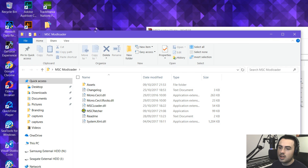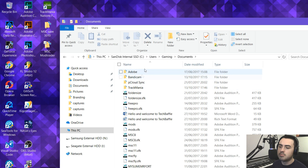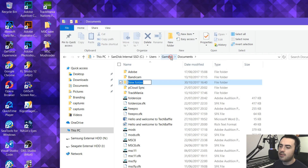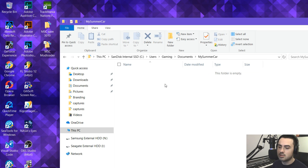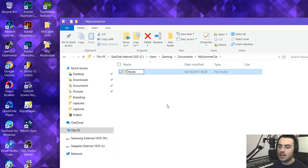Here we go, we've got all the files. Now this is the important part that was baffling everybody. You need to go to C:\Users\[your username]\Documents and create a new folder called MySummerCar — no spaces, that's critical. Inside that folder, create another folder called Mods. Now we've got a location to store our mods for Mod Loader to use.